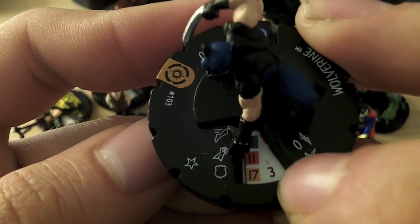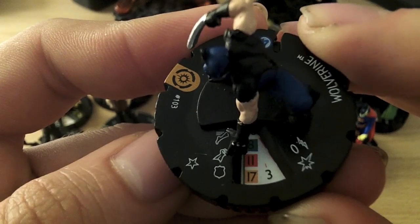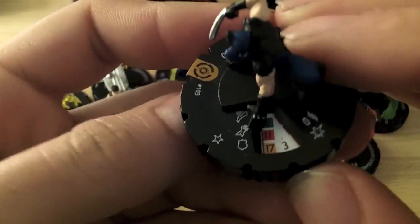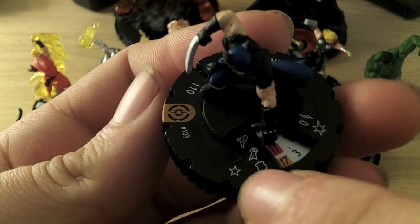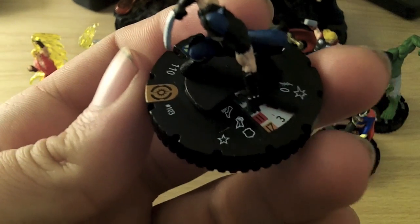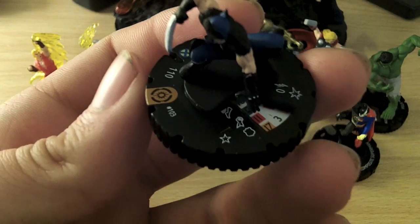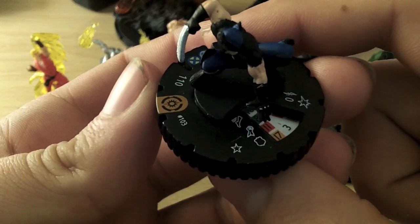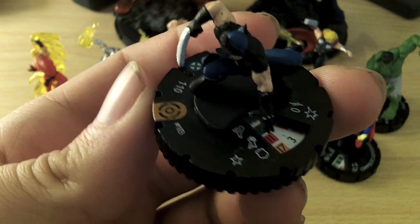Then on the right hand side you have this number on its own — that's your damage value. So if Wolverine makes an attack and he's successful, that's how much damage he's going to do to another character. You've also got a few other symbols on the base. If you see this little star symbol, that means a character's got a special trait, which is a power that's active throughout the whole game. For the first few videos we're just going to work on how the maps are laid out and what the basic values on the dials mean before I start introducing the powers and traits.